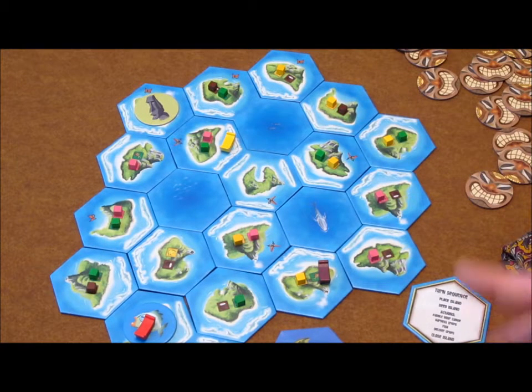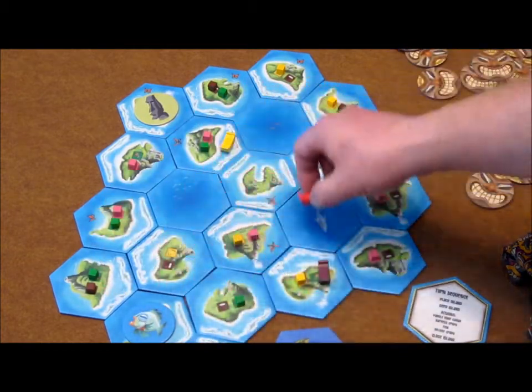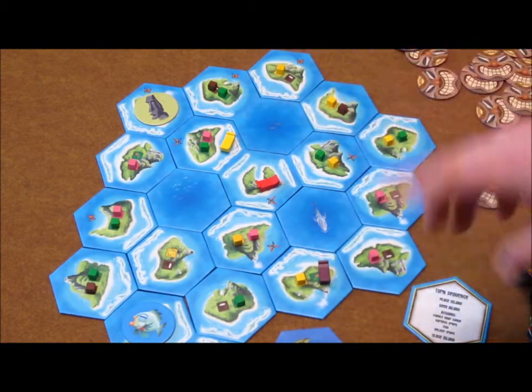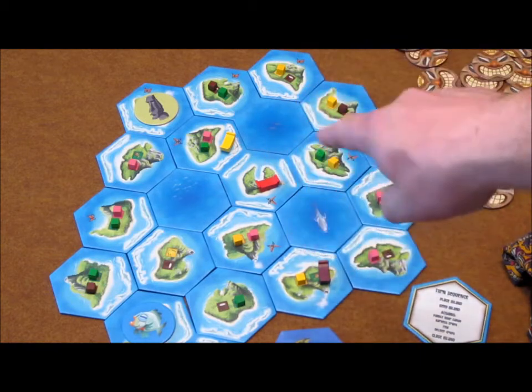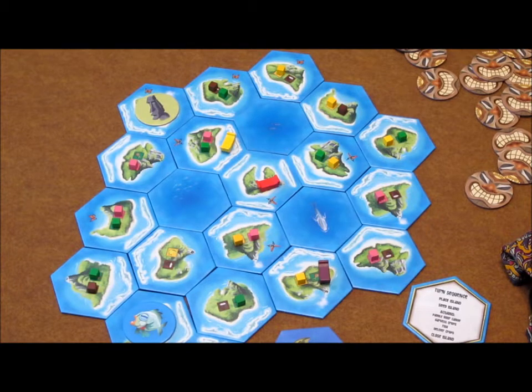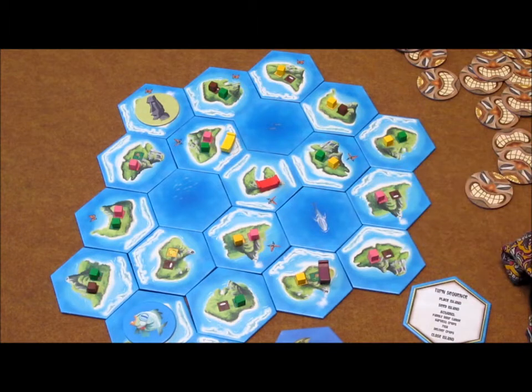Over the course of the game, you're going to be moving around to these different islands, trying to pick up various goods and bring them back to the home island, dropping them off and collecting sets. This will continue until the depletion tokens are placed and there are only four islands left that are still able to produce goods. That will trigger the end of the game turn, play will continue around until that round ends, and that will be the end of the game — then you go to final scoring.